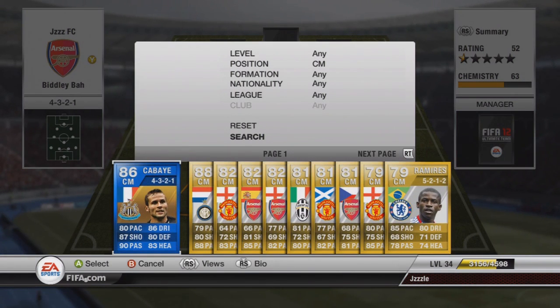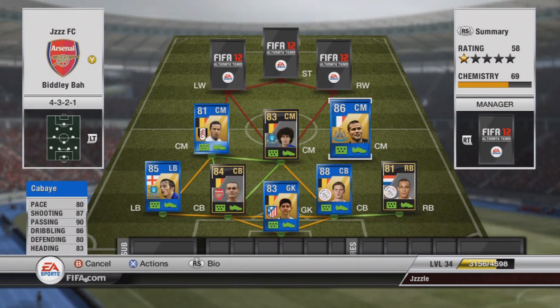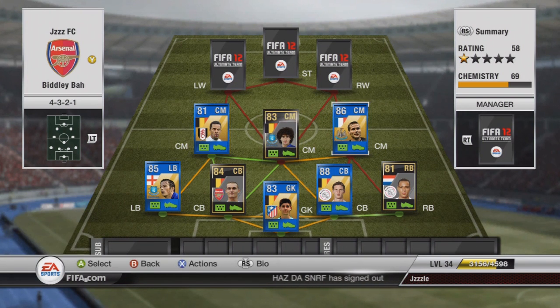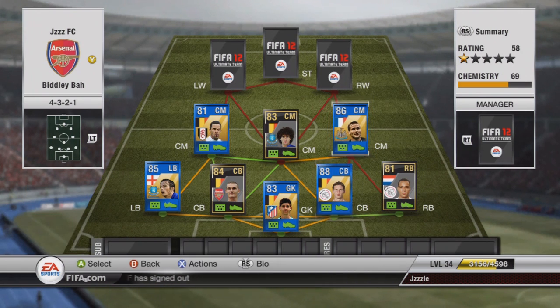In the other centre mid slot we have got Johan Kabay from Newcastle. He has had a fantastic season and his stats are awesome. Apart from pace — the average pace of these centre mids is like 75 which is a bit too slow. But nice stats, nice shot, nice passing. He costs 120k. I'll talk about him more at the end.